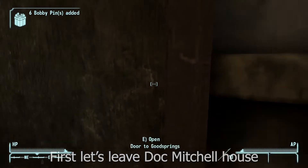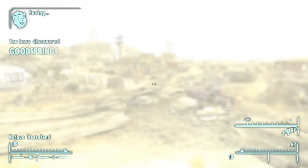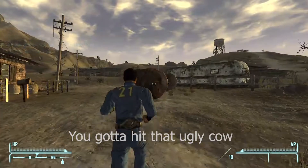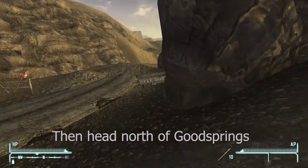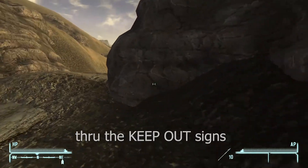First, let's leave Doc Mitchell's house. You gotta hit that ugly cow. Then head north of Goodsprings through the Keep Out signs.